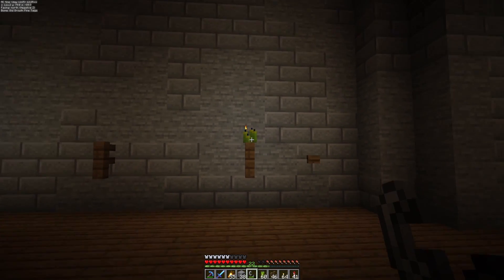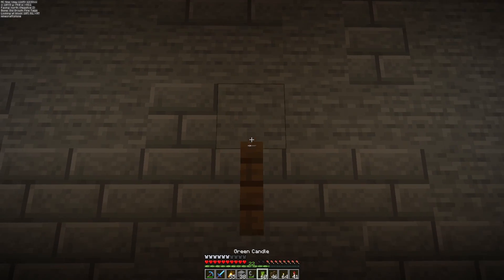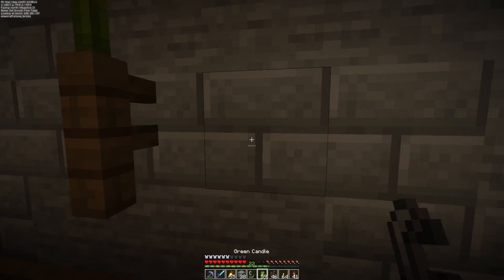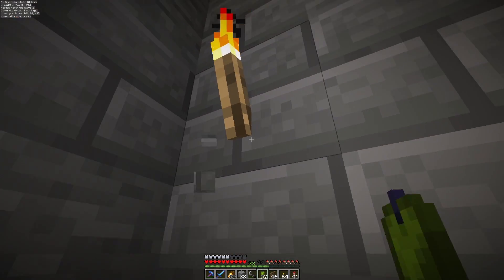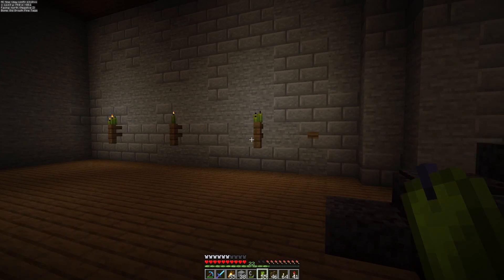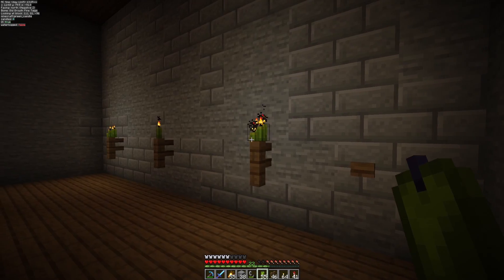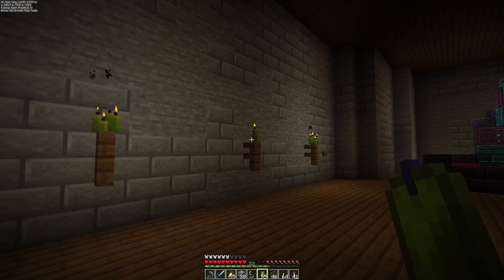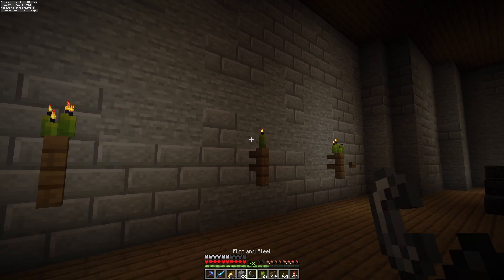I guess I need to go craft a door. Who here thinks you should be able to light candles with a torch? A torch has fire on it — you should totally be able to use a torch to light candles. Alright, maybe not. I'm trying to get some lighting in place. Let's try putting light on a fence post — candles are awesome but one candle is way too dim and more than one looks stupid.